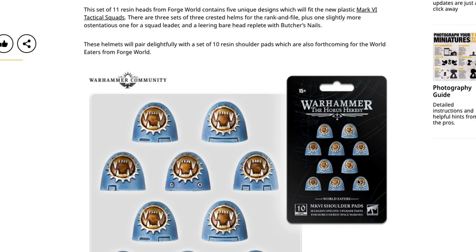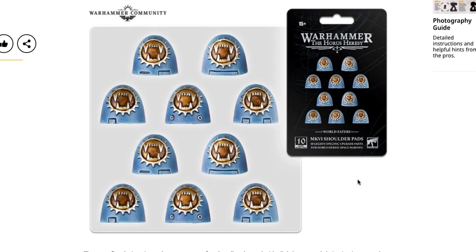This set of 11 resin heads from Forge World contains five unique designs which will fit in the new plastic Mark VI tactical squads. There are three sets of three crested helmets for rank and file, plus one slightly more ostentatious one for a squad leader, and a leering bear head replete with Butcher's Nails. These helmets will pair with a set of 10 resin shoulder pads also forthcoming for the World Eaters from Forge World.